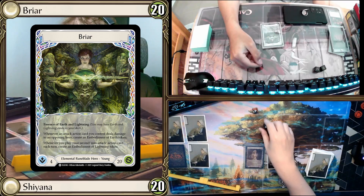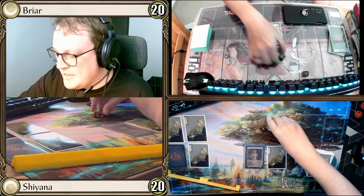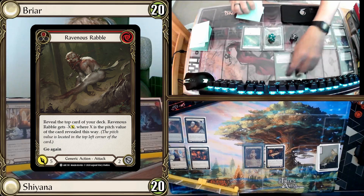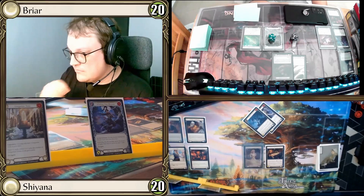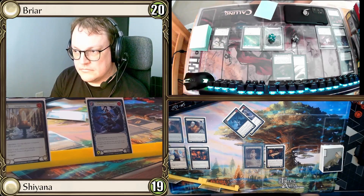We roll for go first — tied at eight, so we roll again. I roll a five and choose to go first. I'll play a Nimbolism into a Ravenous Rebel. The top card is a Blue Captain's Call, so it's coming in for five with go again. I take one damage, going down to 19.